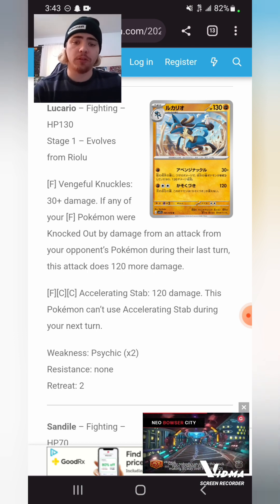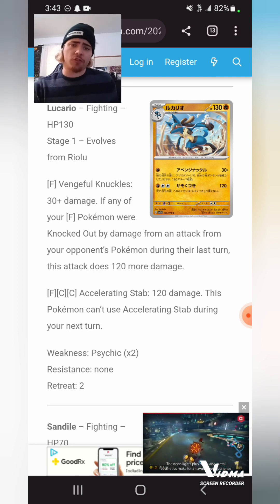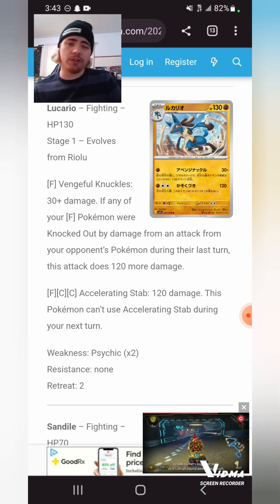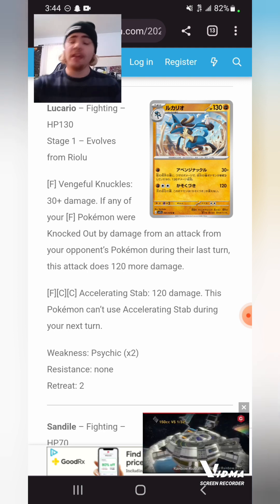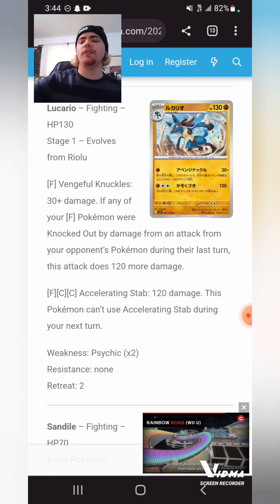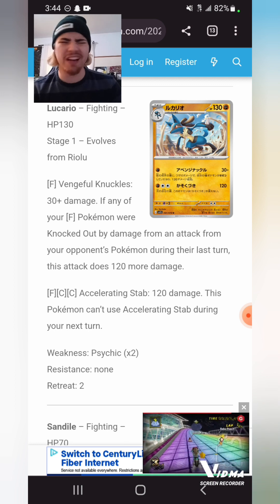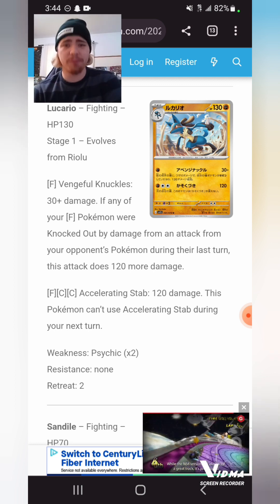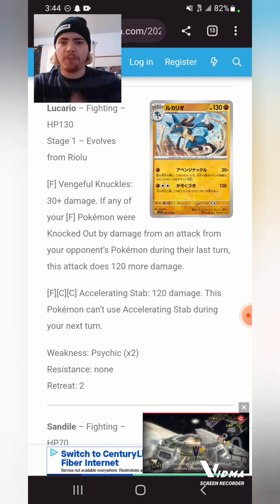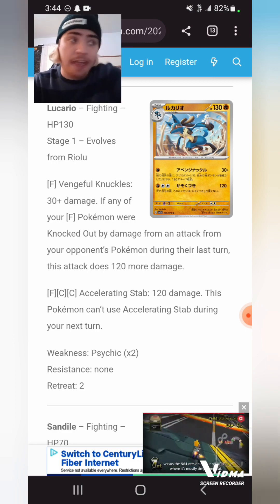This Lucario for a single Fighting Energy does 30 plus 120 if one of your Fighting Pokemon was knocked out from damage during your last turn. One Energy for 150 is pretty insane. It being a Stage 1 is the biggest issue, and the fact that it has to be a Fighting Pokemon to trigger that effect is just kind of sad. If you have set-up Pokemon where you can't actually access a full board of Fighting Pokemon — there's not a lot of Fighting support and they don't really have draw support — your opponent can just Boss that up and Lucario's secondary effect is completely nullified, making the card really bad. But in GLC, everything is Fighting, so it can be very good.